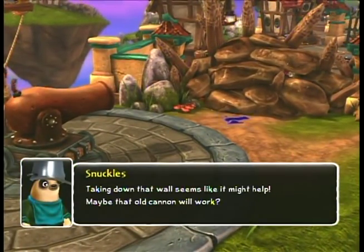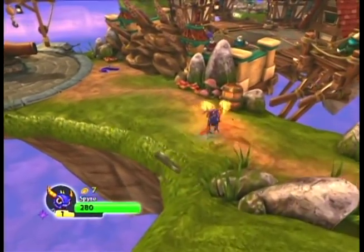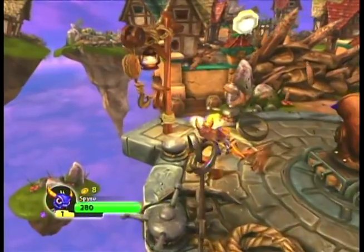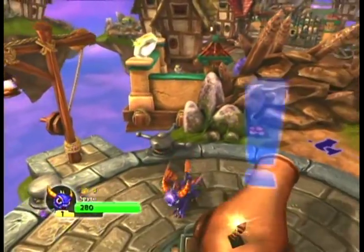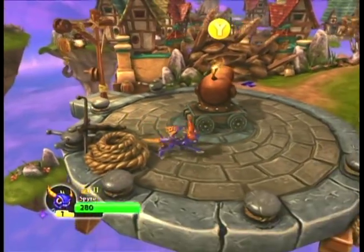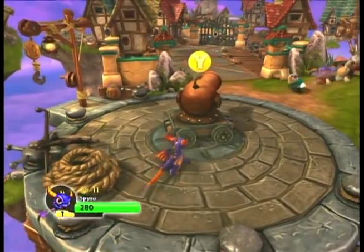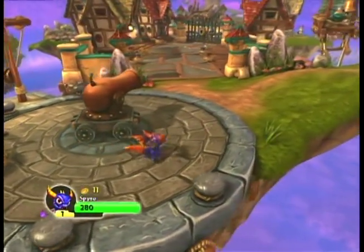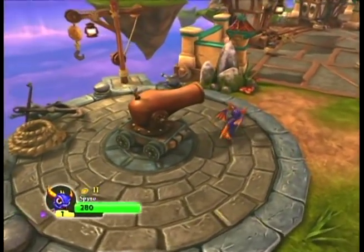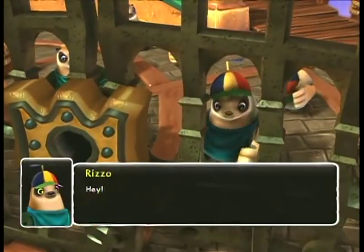'Taking down that wall seems like it might help. Maybe that old cannon will work.' Yeah, this first level in particular is just completely dialogue heavy, which is really frustrating. Especially since the cutscenes in this game are completely unskippable. Let's ram through some stuff, make sure we're picking up treasure. This treasure just sort of glitches and floats on top of things, completely unattainable. Taking the advice of our omnipresent narrator, we fire off this cannon and blast through this wall, freeing all those civilians. However, if you fire it off again, you will destroy a building in the distance and open up some special treasure for later, which is something that one can easily overlook.